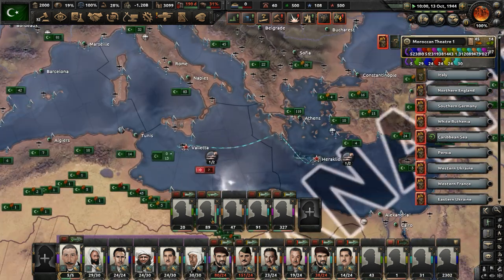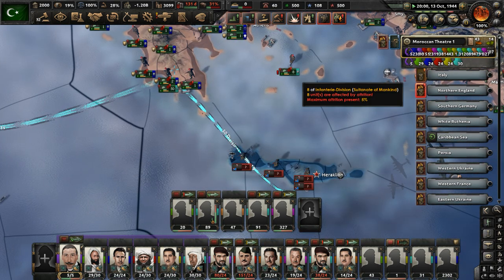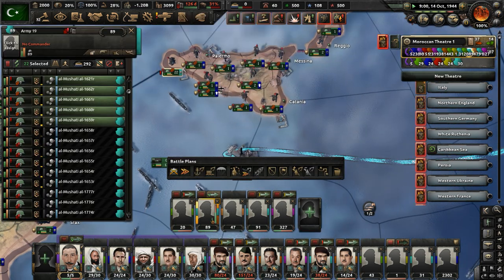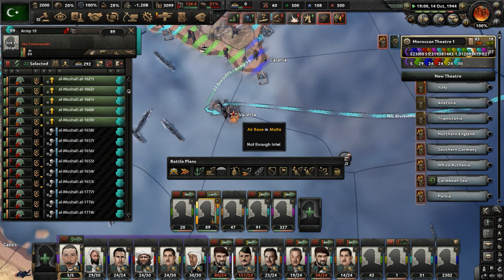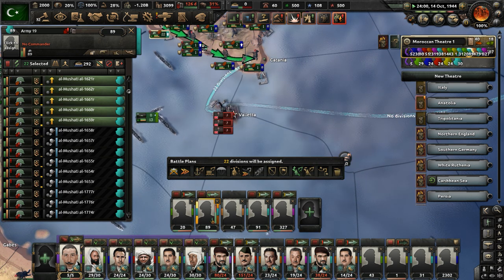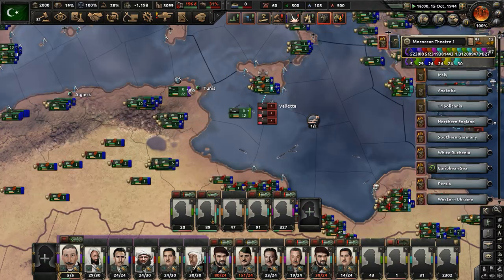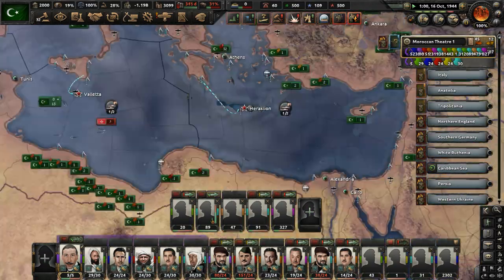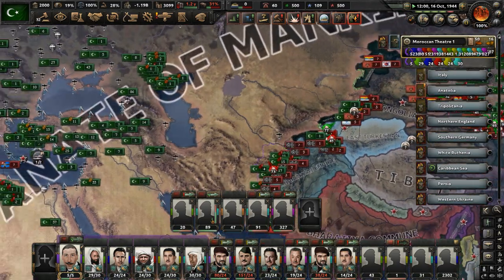I think we're going to be done with North America before we're done with Asia. Let's set up for a naval invasion of Malta — put 20 divisions on that. The issues we've been having with these naval invasion orders on Malta and Crete is that the armies of these countries have had time to build up constantly, which is a bit of a problem for us.